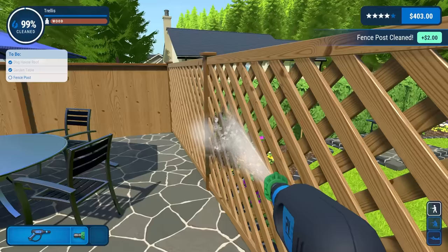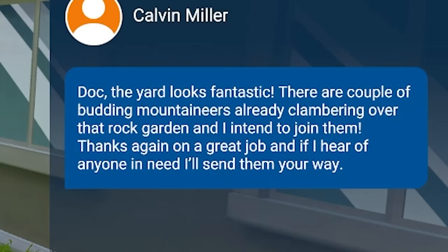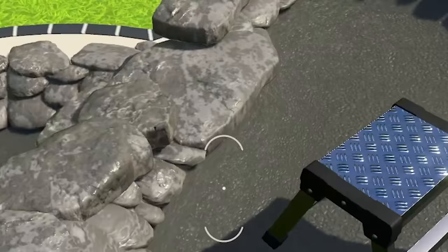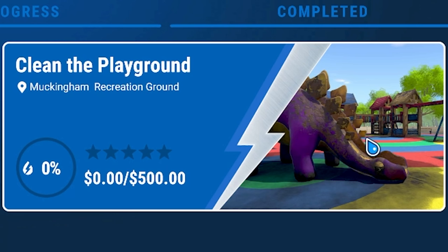Where's the dirt on the table - garden table? For god's sake. Is that it? No, there's more? I gotta do underneath - this is just layers and layers of gum. That's done. And now fence posts - but which ones? We got that one. There we go. We did it! I'd like to thank my parents. Jesus, that was something else. The yard looks fantastic. There are a couple of budding mountaineers already clamoring over that rock garden. Do I get a time lapse? I do. Nice swear word up there. $400 - not worth it at all, but let's continue.